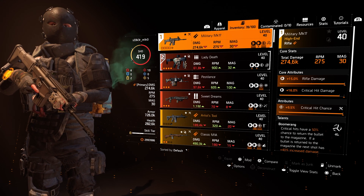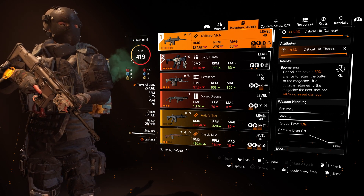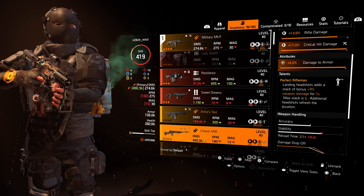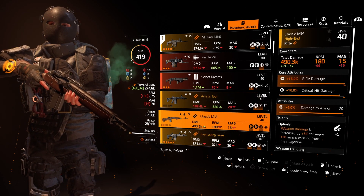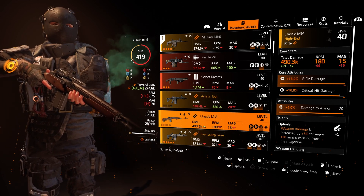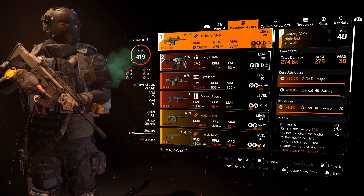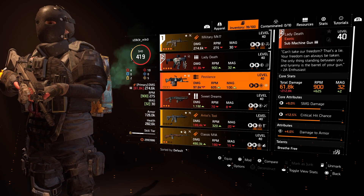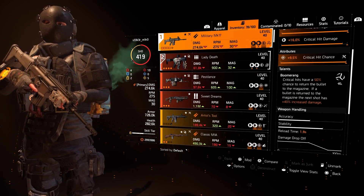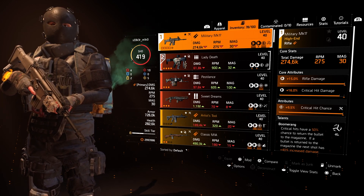Let's start with the guns. I have a pretty decent MK17 — I'm pretty happy with it. I was searching so long for an MK17 with Boomerang on it, which is quite hard to find. I wasn't lucky enough to craft one, though yes you can craft this. I also have an M1A which deals almost 200k more damage, but it only has 15 rounds in the magazine compared to 30 on the MK17, so I can spam shots a lot more. There's also a longer reload on the M1A — that's why I preferred the MK17. If you haven't got one, farm the targeted loot or craft it.